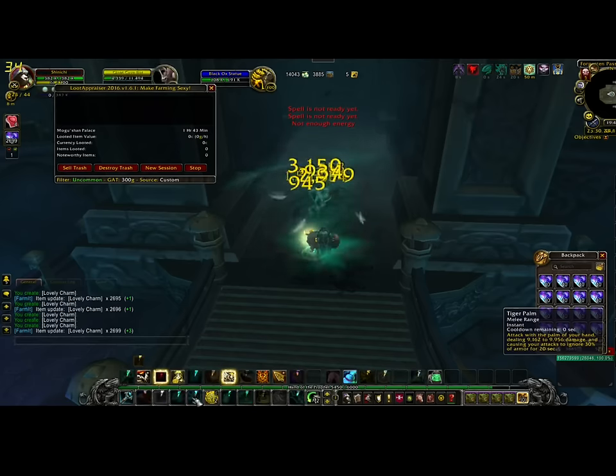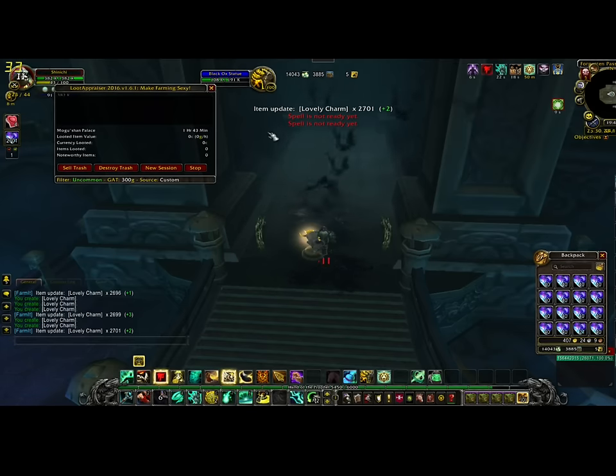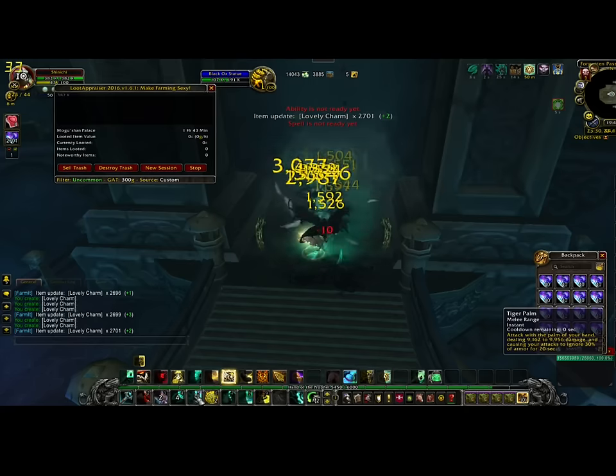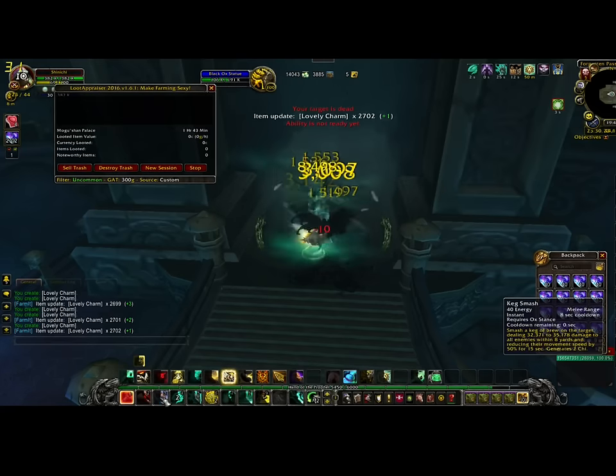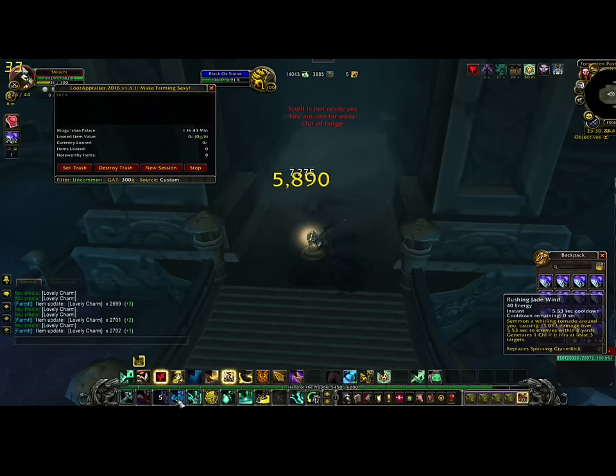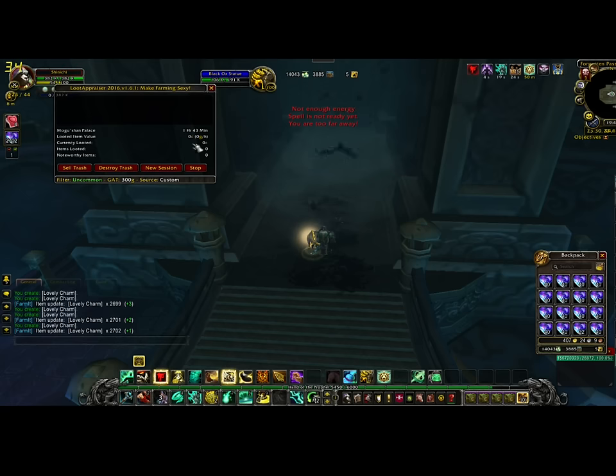I myself only had 68 empty slots and I filled them all. Once you fill them — once you hit 2,700, I just passed 2,702 — fill up your bag, get the last couple of charms, and then head out of here and run to turn them in.